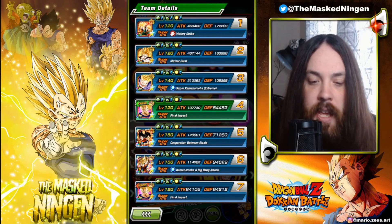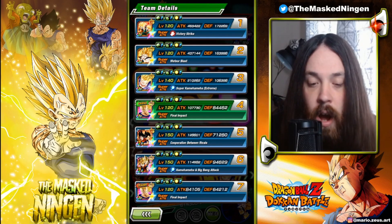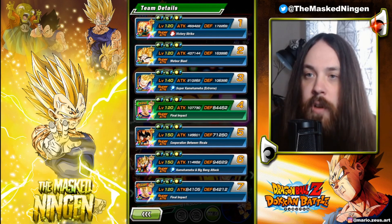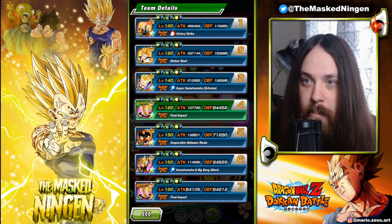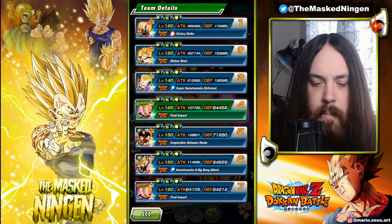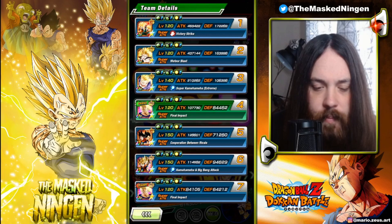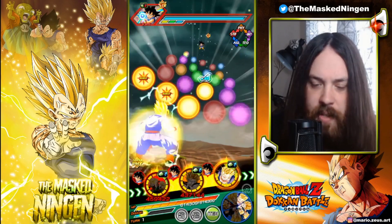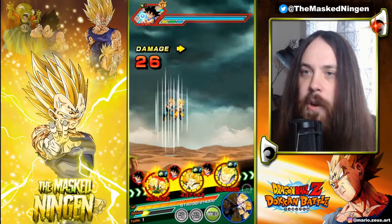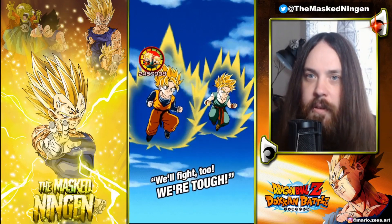Obviously the only units on the team that are going to get the 200% leader skill are the two Majin Vegetas and the STR Goten and Trunks, who I did rainbow from this dual Dokkan Fest. I think I only pulled two copies of them from Majin Vegeta's banner. And for the opposite rotation, let's just run a good old classic — the STR Goku and Vegeta and the INT Goku and Vegeta.